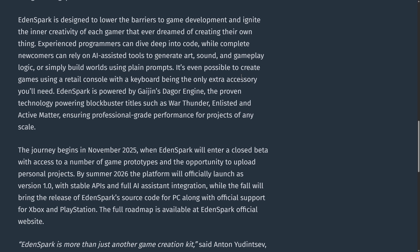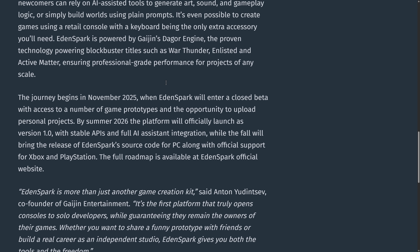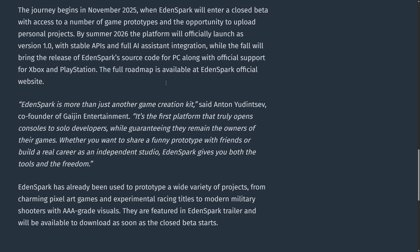It is powered by Gaijin's Dagger Engine — which is why the whole preamble to this video — the proven technology powering blockbuster titles such as War Thunder, Enlisted, and Active Matter, ensuring professional-grade performance for projects of any scale. The journey begins in November 2025 when EdenSpark will enter closed beta, with version 1.0 launching in summer 2026 with stable APIs and full AI-assisted integration, while the fall will bring the release of EdenSpark's source code for PC, along with official support for Xbox and PlayStation.